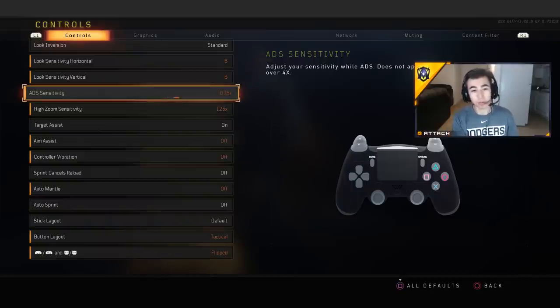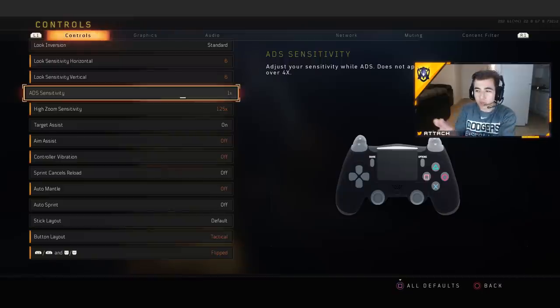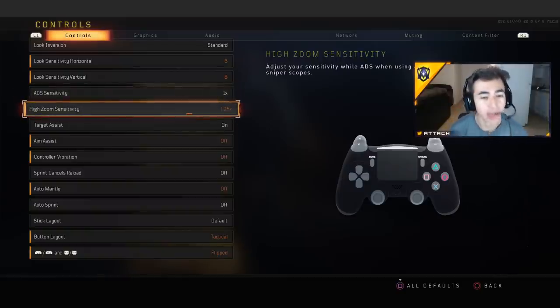The ADS multiplier goes from 0.25 up to 4. At 0.25 it's too slow, 0.5 probably too slow, 0.75 is eh but still feels different. At 1 everything feels so much smoother. When you're looking around at sensitivity 6 it feels good, but if you aim and use 0.75 it feels a little too slow and unnatural — especially in this game where everyone is slide canceling with cracked aiming. You have to be able to turn quick and maneuver quickly whether aimed in or out.